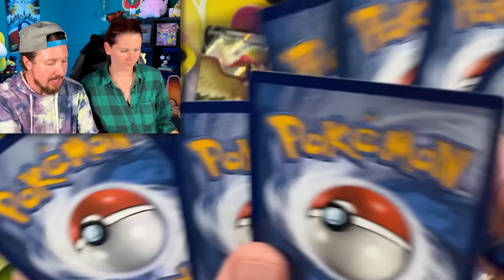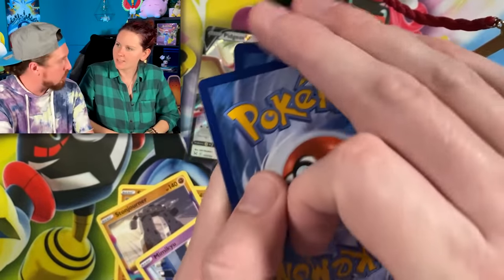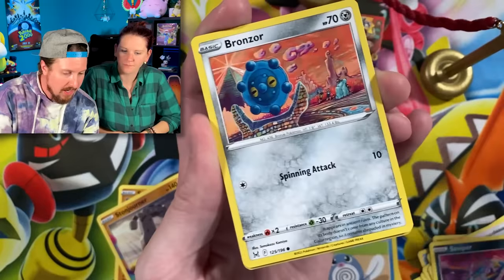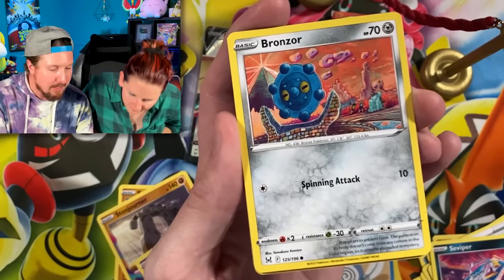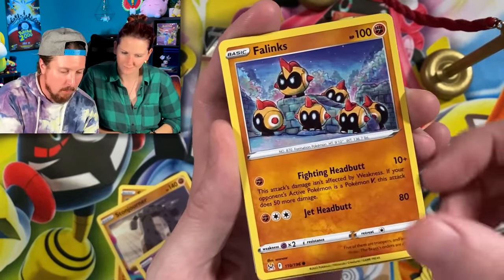We'll go to our local game shop and try to trade for some of the ones we need. We'll do other videos where we try to pull them — it's a journey and that's what we like. Tomokazu artwork once again — we got Flinx. Holowag, energy.